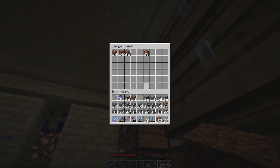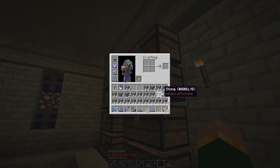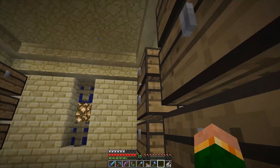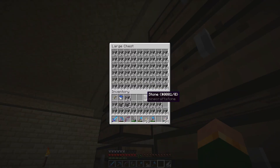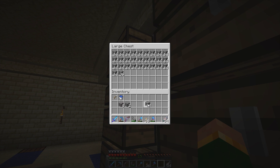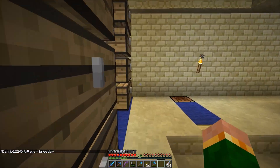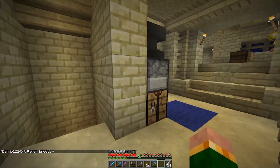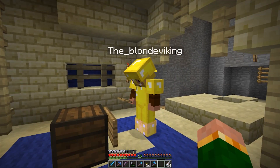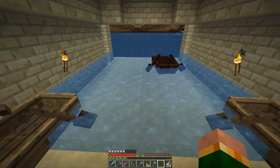Whoa — where did my item frames go? It must just be a graphical glitch, or they all popped off. They better not have all popped off — otherwise I'd have lost Barkley's boat and I'd be pissed. Stone — I don't remember where everything was. Never throw anything away, kids — this is why I have item frames on everything. Oh hey, Blonde Viking left me a gift! I'm gonna go repair my things and then be right back.